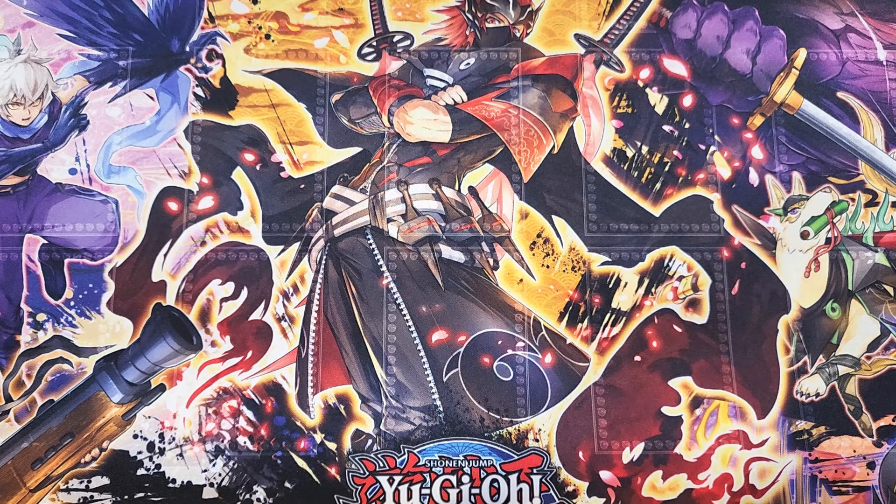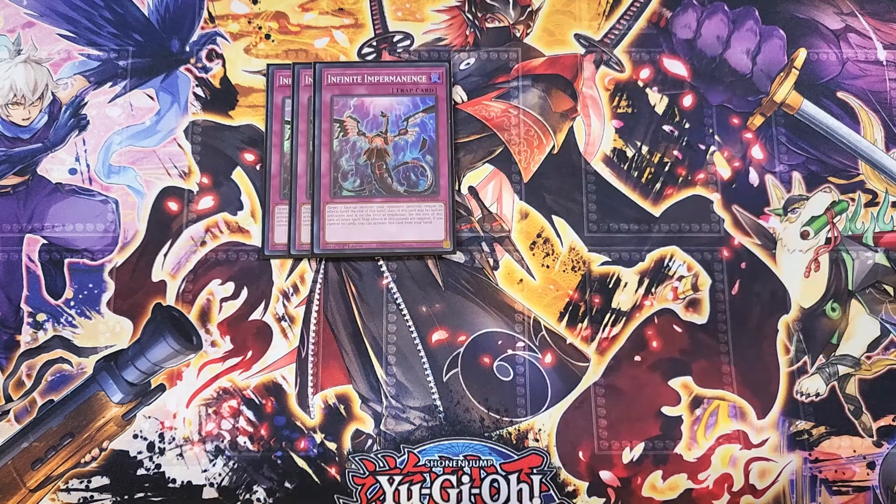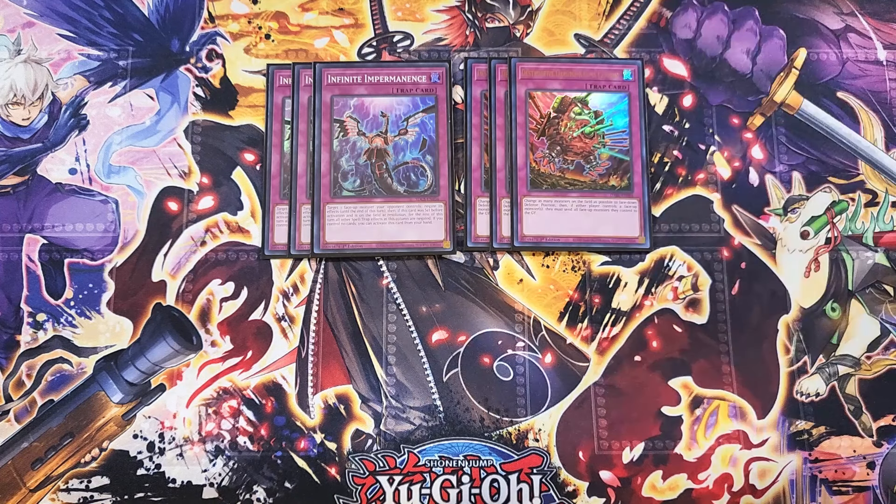For the traps, we start with three copies of Infinite Impermanence — definitely a three-of just to stop your opponent's monster effects and lock down entire columns of spells and traps. We then play three copies of Karma Cannon, which is insane in this deck. I absolutely love playing this card as a three-of because it outs Link monsters, it outs Towers monsters, and it helps get our ninjas face-down. It has the ability to change as many monsters on the field as possible to face-down defense position, and then if either player controls a face-up monster they must send all face-up monsters they control to the graveyard. Since this card affects the player and not the monsters, it will make your opponent send Towers-like monsters to the graveyard.